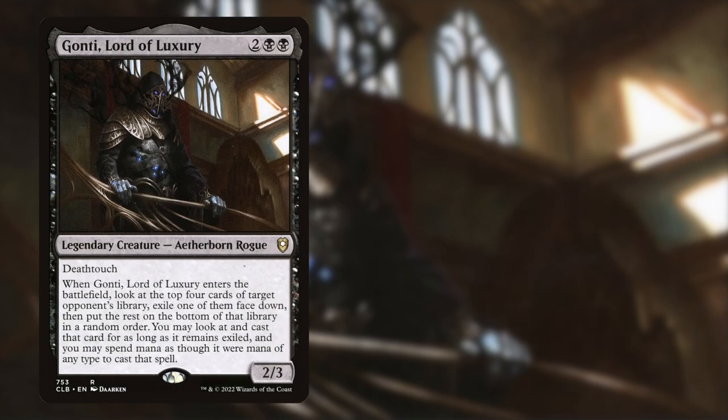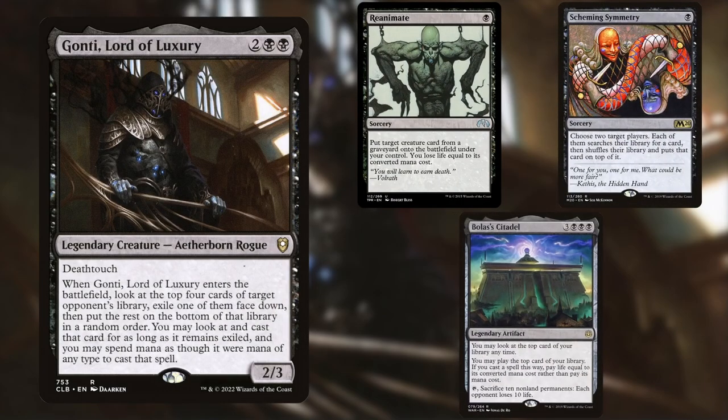Next up is Ross, playing Gonti, Lord of Luxuries. This is a Mono Black Bolas' Citadel combo list. It's a slower combo that aims to use Bolas' Citadel, Aetherflux Reservoir, and Sensei's Divining Top to generate infinite storm and life to shoot your opponents down. Relying on a sub-package of reanimation and other cool effects to turn Gonti's ability to steal spells off the top, to gain card advantage, while hopefully snagging win cons from their opponents.